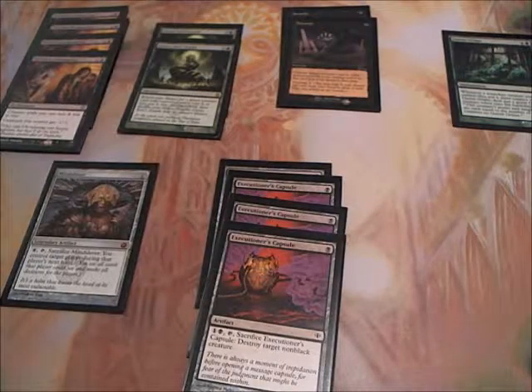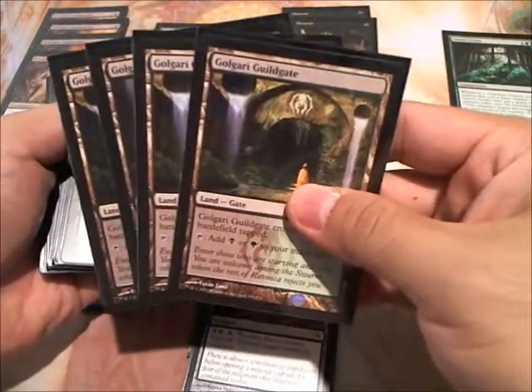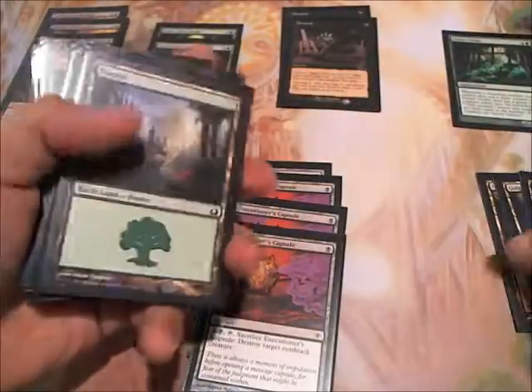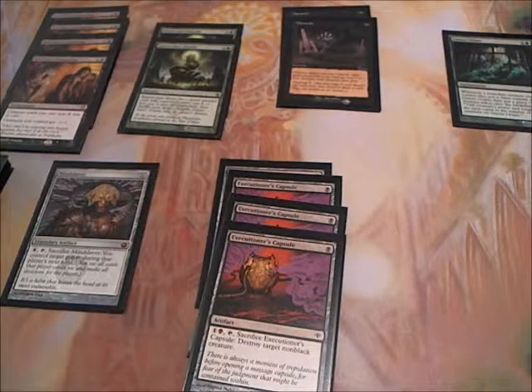For the lands, this is more of a budget deck, but I have 4 Golgari Guildgates, and the rest are Forests and Swamps. Depending on your budget, you can add pretty much any Swamps, Forests, Shocklands, or Fetchlands you like — they will definitely help your cause. But if not, I find that the Golgari Guildgates and the Basic Lands are still very good enough.